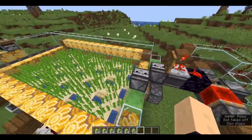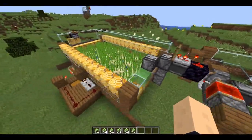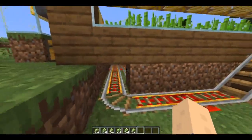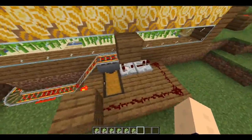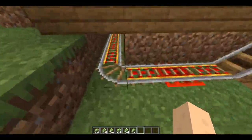Now here's the fourth farm. This is basically a copy of the manual farm over there with waterlogged slabs, except here I use waterlogged stairs instead to prevent water from flooding out the rails underneath. And here we've got a hopper minecart unloader.